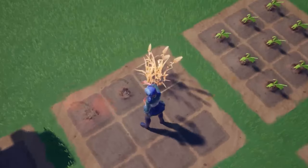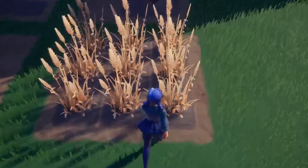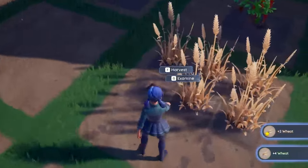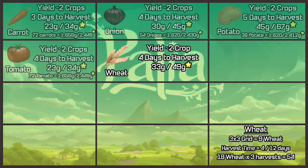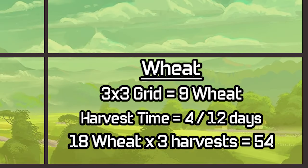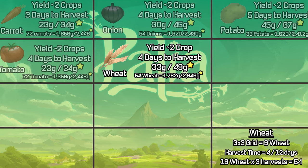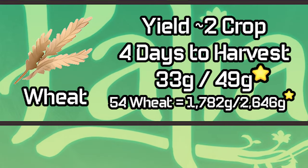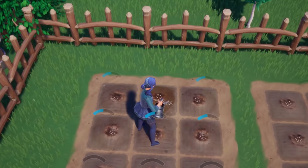Next is wheat. It takes four days to harvest and I yielded two crops every single time. It's going to be about the same as onion — three harvests, 54 grand total wheat at 18 per harvest. But the wheat is worth more per unit, so we get 1,782 and 2,646 — definitely a lot more than onions.